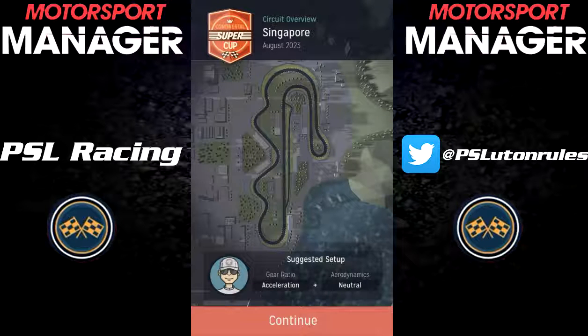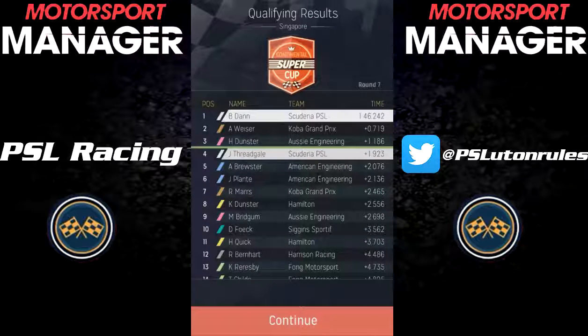Firmly into the second half of the season — race 7 at Singapore — and we qualified 1st and 4th. Once again a good job for Billy Dan, but also a surprisingly good job for Fredgale, with one Cobra Grand Prix and one Aussie Engineering between our two drivers.